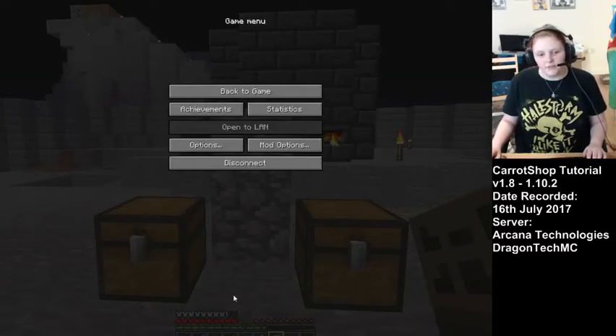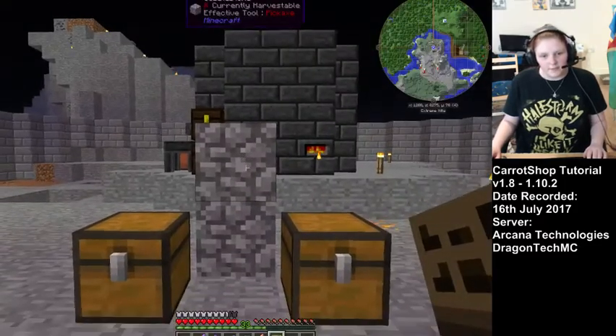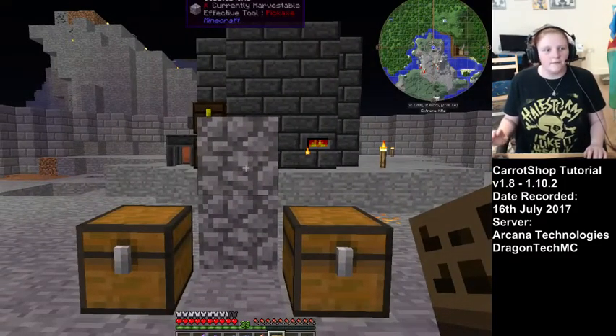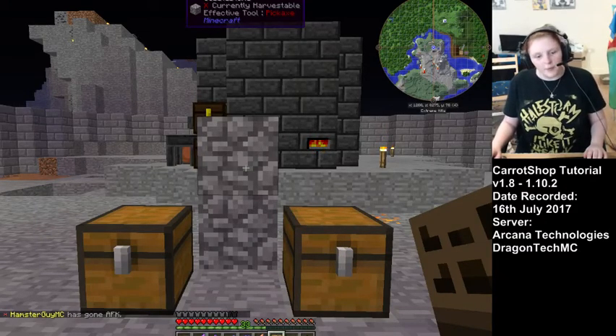Hi there! This tutorial is for people using Carrot Shop, the Sponge plugin, for the very first time. This plugin is very similar to the old one called Sign Shops for 1.7.10 and 1.6.4 — it works very much the same.